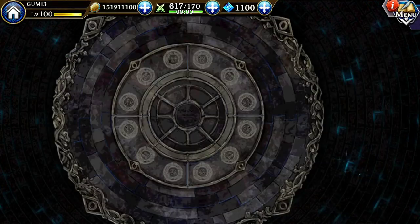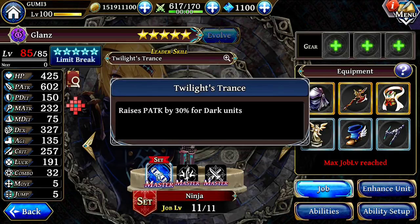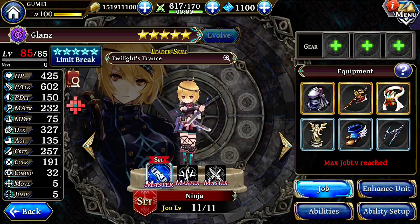So the first one will be Glanz here. This is basically your base four-star, kind of like a Suzuka clone. She does have a dark leader skill, of course, because she's dark — it's only 30% versus Suzuka's 50% for light. But again, she's base four-star, very easily obtainable, and she's pretty much the same thing otherwise. Probably most people will go with the ninja build here.